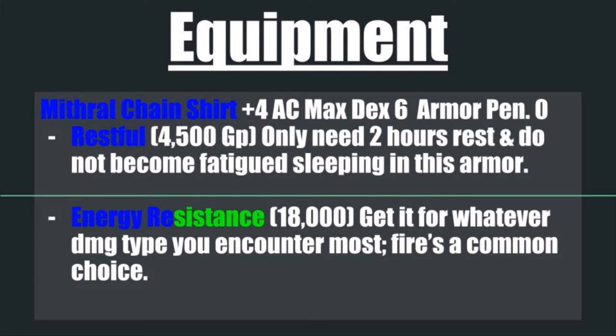For either armor, I would definitely recommend the Restful enchantment at 4,500 gold pieces — you only need 2 hours of rest and do not become fatigued while sleeping in this armor. Also look at Energy Resistance, which comes in at 18,000 gold pieces. Get it for whatever damage type you encounter most; fire is a pretty common selection since enemy wizards love to blast. But if you're in the frozen north encountering a lot of ice damage, obviously get ice resistance instead.